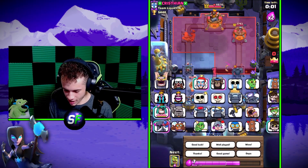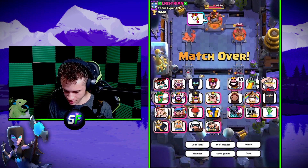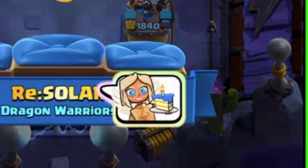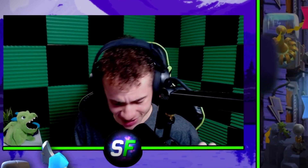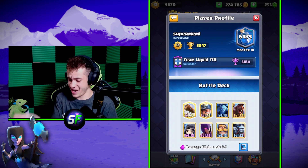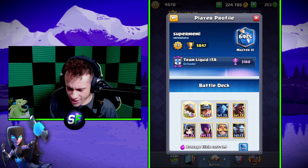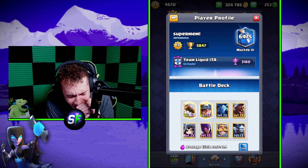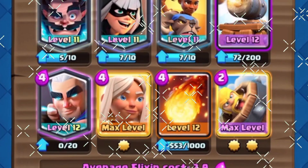Look at the Battle Healer stopping the Dark Prince — it's so good to see. And to cap it off, we're gonna use a Battle Healer emote. Just by that match alone we can determine that the Battle Healer is the best card in Clash Royale. This guy is in an actual Team Liquid clan, top 6500 in the world, and we just took him down with the power of the Battle Healer.